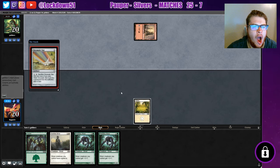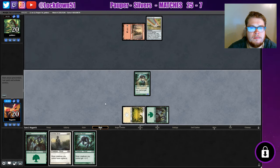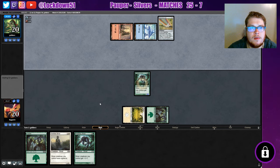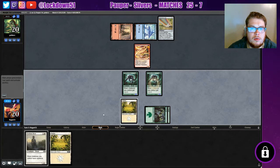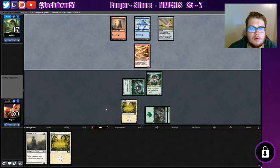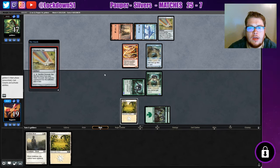Uh-oh — Chromatic Star with artifact lands. We're playing against Affinity. Start moving fast. Never seen that one before, all right sure. Keep racing. Give me another lord so I can drop a couple things. We're just gonna start dropping artifacts and hitting for one.